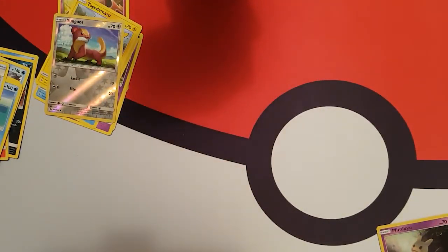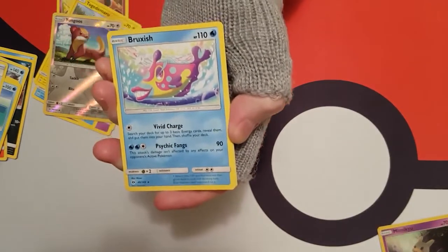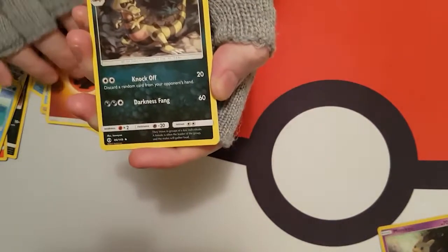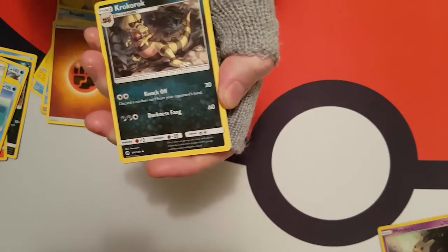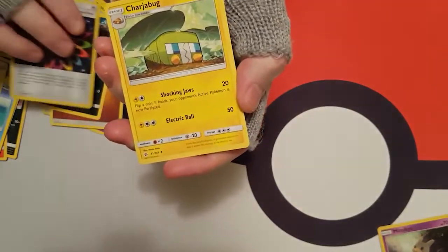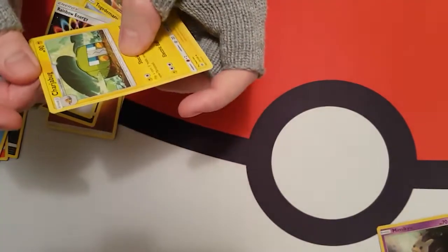And a Yungoos. Is it like Bruxish? Bru-ix? I want to say it's Bruxish or something. An Energy card. A Krokorok. A Rainbow Energy. And a Charjabug.